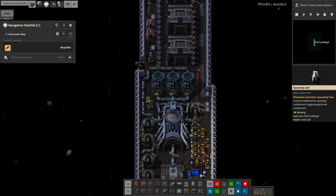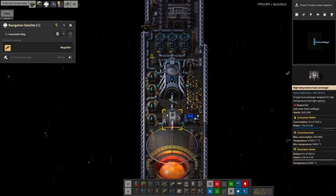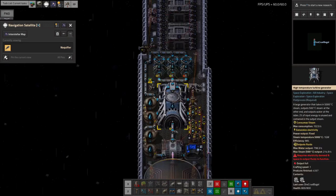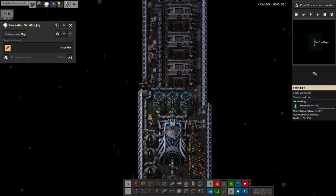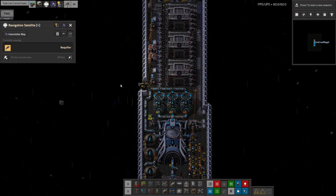There are three different priorities. The first one - what it will use first if it possibly can - is any energy produced from a solar panel, because that is considered essentially free. Then it will use up anything produced from steam - that could be a coal burning power plant, a nuclear power plant, or in Space Exploration, one of these thermal power plants - basically anything where you're turning hot steam into electricity. The third tier is accumulators.